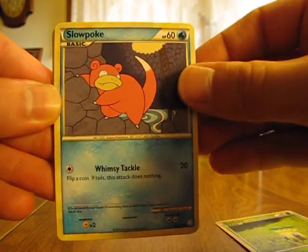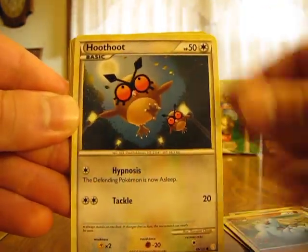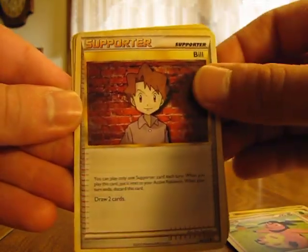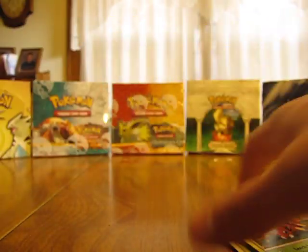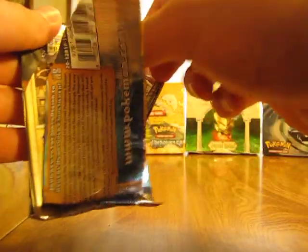We have a Sunkern, Slowpoke, Exeggutor, Phanpy, Hoothoot, Bayleef, Miltank, Bill Supporter, Mareep Reverse, and Aerodactyl. I think that's the first Aerodactyl I've got in this box, which is somewhat strange since it seems like I've gotten a lot of those in single packs of HeartGold SoulSilver.